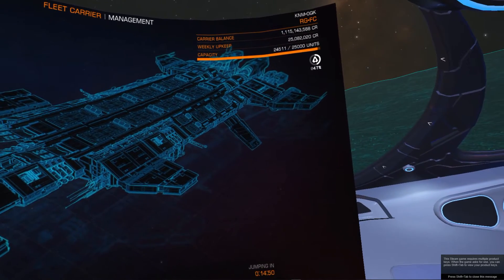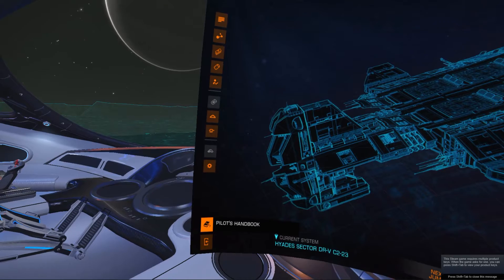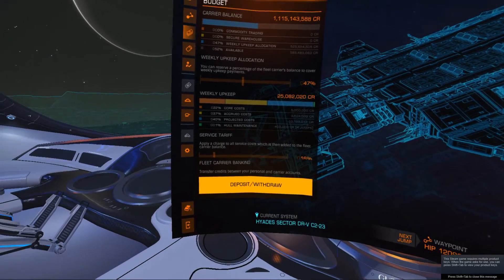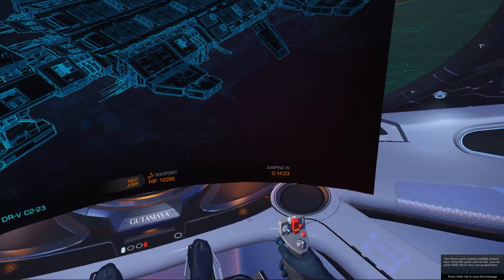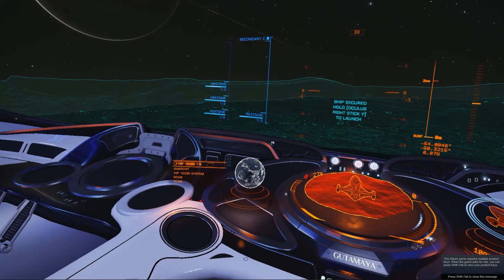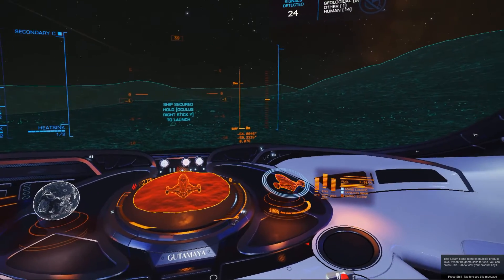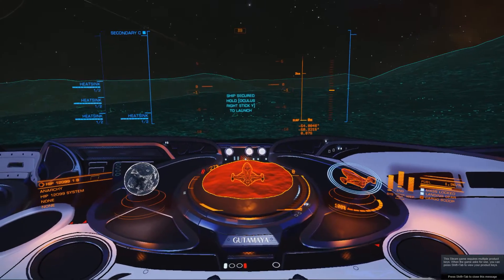We have 1.115 billion in the fleet carrier. I wish we could transfer fuel over too, but we can't. I don't think it even tells us how much fuel we have in it. I appreciate you coming along — be sure to join us again for another video when we hitch a ride on the fleet carrier and take it to Ceos and take the Vulture out for a bounty hunting trip just to see how it's doing. So until the next video, thank you for watching. Goodbye.